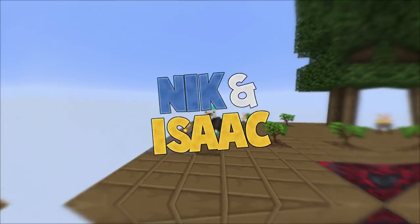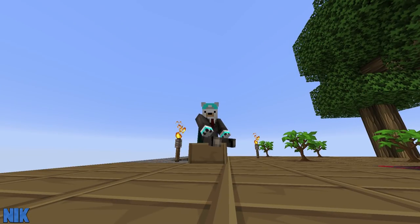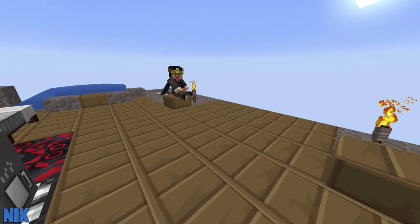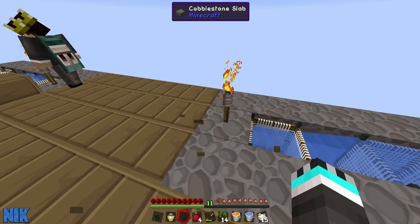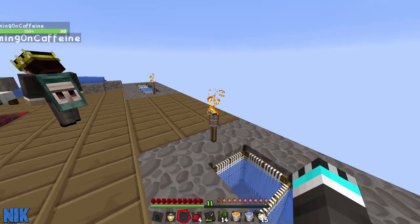There you go. Hello everyone and welcome back to Janky Skyblock. Hello everybody. We're just sitting back, Nick, relaxing. We're already living the high life here, Nick. Just, you know, legs up. We've basically got the best of the best. These are like premium lazy boy recliners that we've got right here, Nick. From the hardest trees. From the hardest trees.